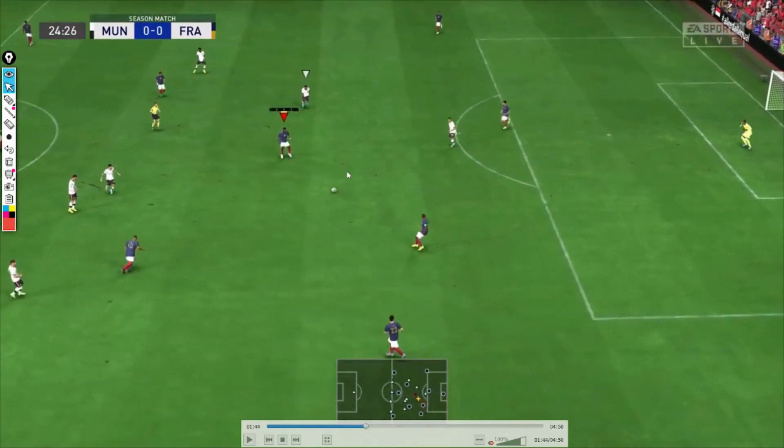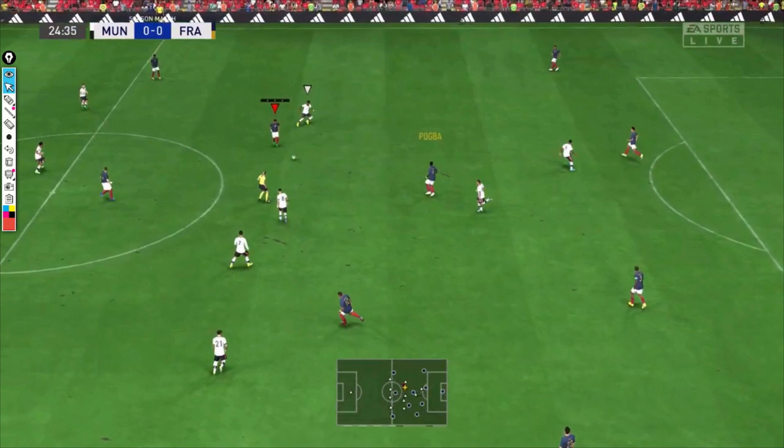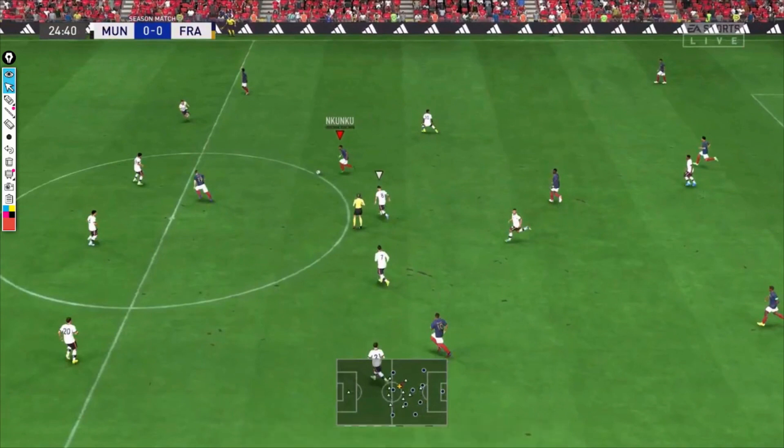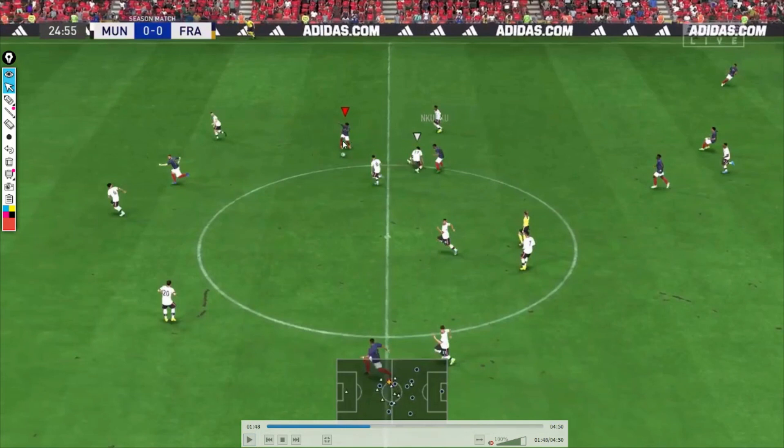Next attack: passing back to Maignan, then to Kimpembe, Hernandez goes wide, but we pass to Pogba. Surprisingly, Nkunku is positioned higher up the pitch than Mbappe — Mbappe has high/low work rates so no defensive contribution, while Nkunku has medium/medium. That was a surprise. Benzema isn't dropping back like a false number 9 in this case — I noticed that in more situations during the match. He just runs forward, even though we're not playing fast build-up or long ball.